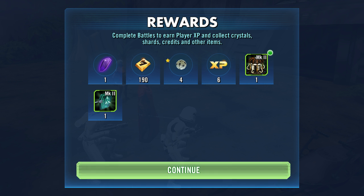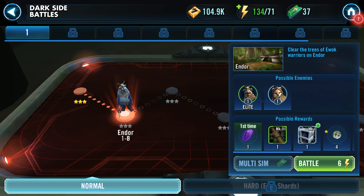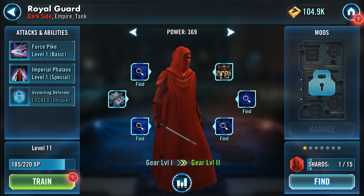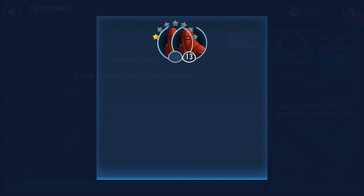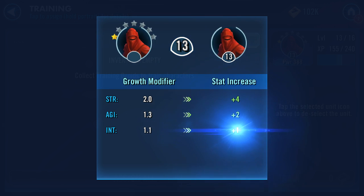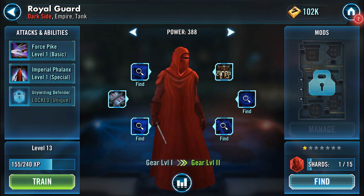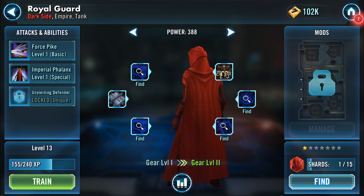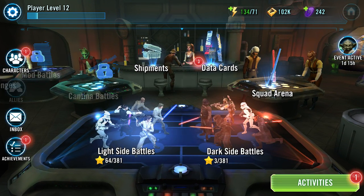Once you've done the battle it gives you a summary of the rewards you've won for that round. When you hit Continue you can either keep playing and level up all your characters at once, or go back and use what you've earned to level up characters right away. I'll go to my Royal Guard and train him with the six items I have available — he leveled up from 11 to 13. It gives you a summary of all the items you leveled up with. As you level up characters you get more add-ons and can gain further abilities.